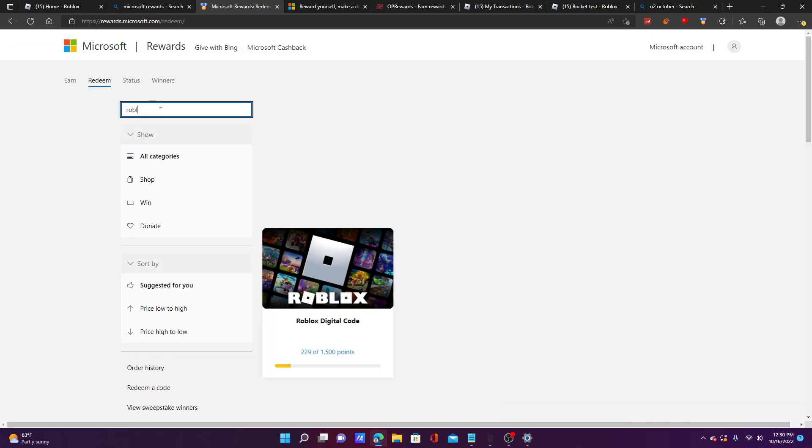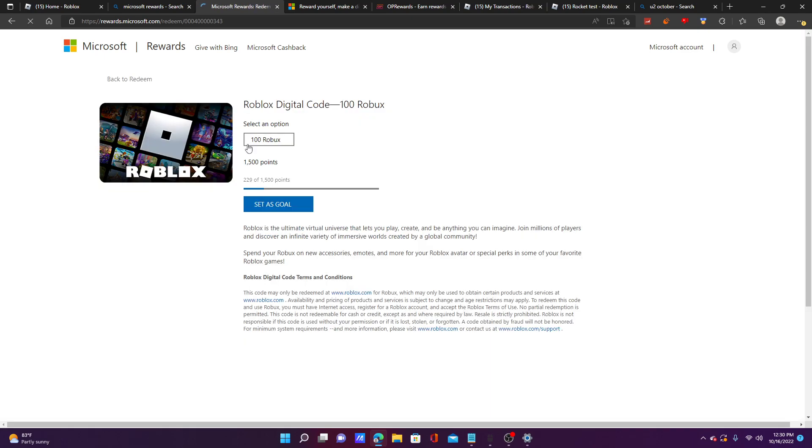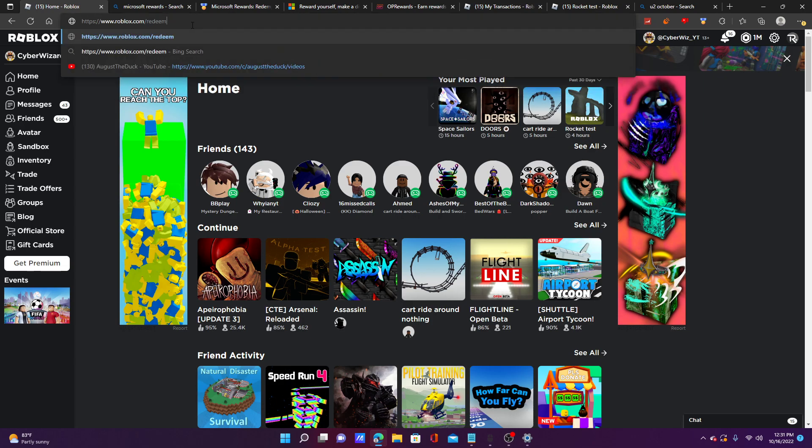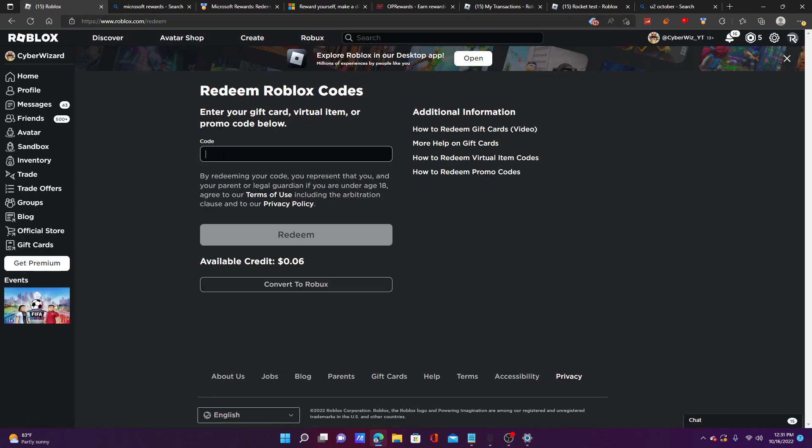I press redeem, type 'Roblox,' and for 1,500 points I can claim 100 Robux. You can build up to 1,500 points so easily every day just by searching and using Bing as your search engine. You can set this as a goal, click different reward amounts, and eventually cash out. It gives you a Robux code which you redeem at roblox.com/redeem by typing the code in.